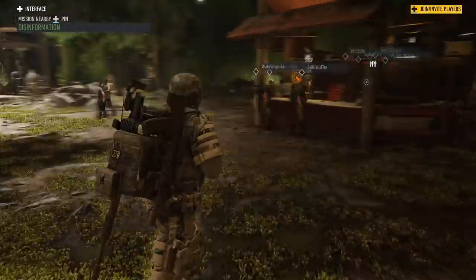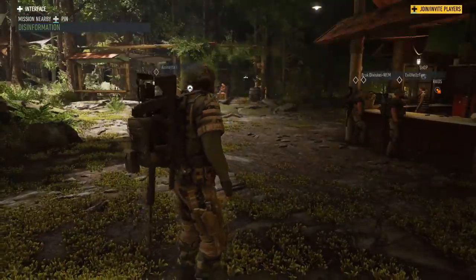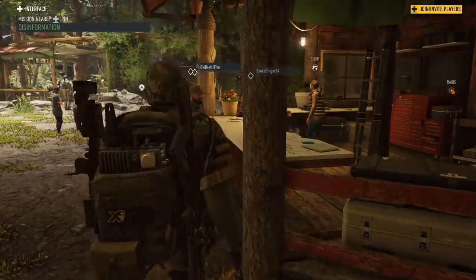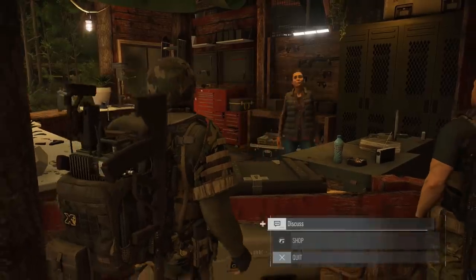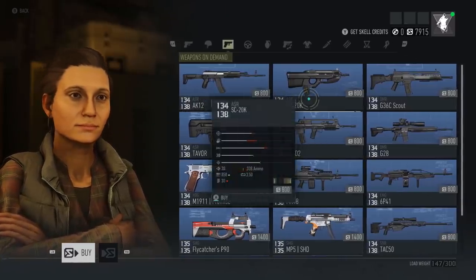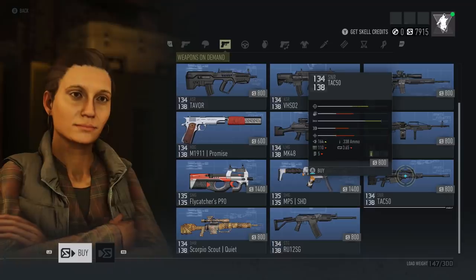Let's go back over to the shop here in Era One — this is the first place you'll come to, the main player hub in Ghost Recon Breakpoint. It only takes about an hour of gameplay to get here even if you don't know what you're doing. Let's go back to the shop. I actually have the blueprint for my favorite sniper rifles — the TAC 50 and the M82. I'd rather have a TAC 50 than a Scorpio.